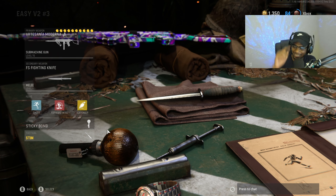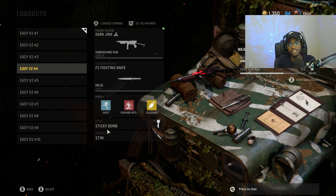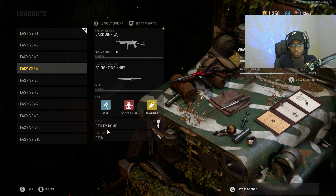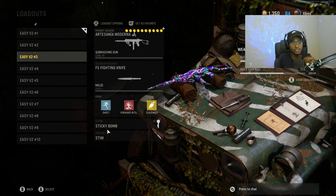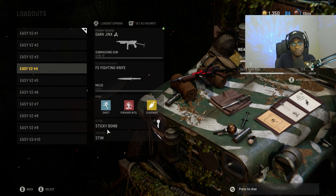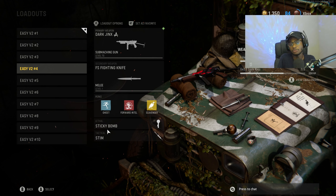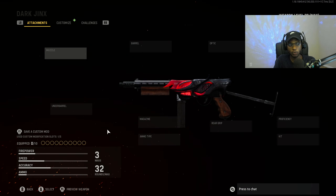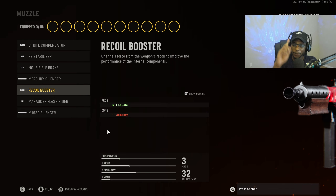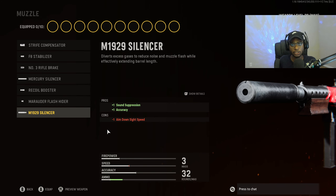For class setup number four, we are going to take a look at the Wellgun. I honestly have not been seeing a lot of Wellgun users recently — more people are leaning toward the Marco 5 — but the Wellgun is still a nasty SMG AR hybrid in the Season 4 meta. For the muzzle, we are going to put on the M1929 Silencer. The Marco 5 is the loud and proud AR-SMG hybrid, and the Wellgun is going to be the more stealthy approach.